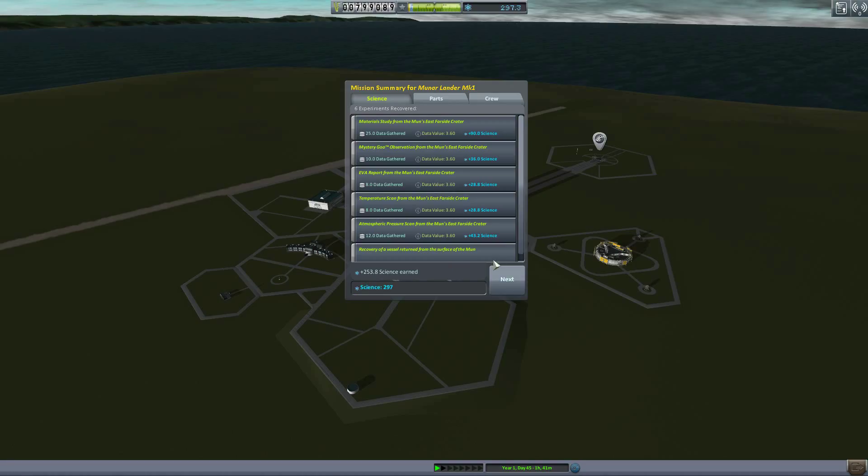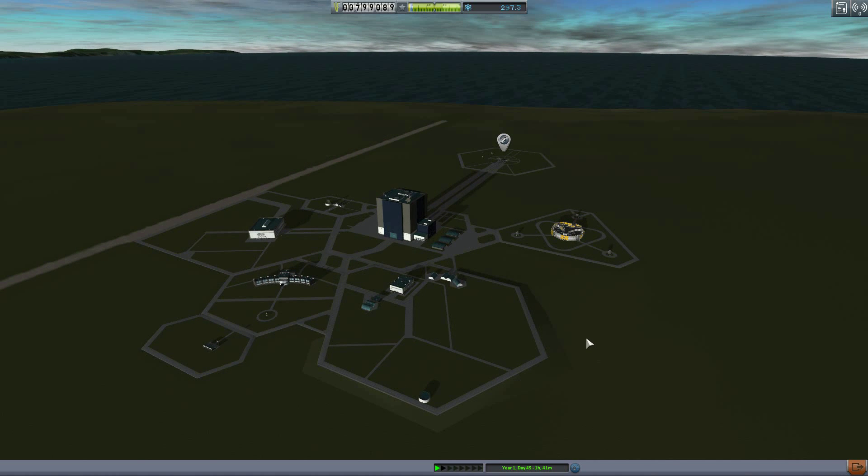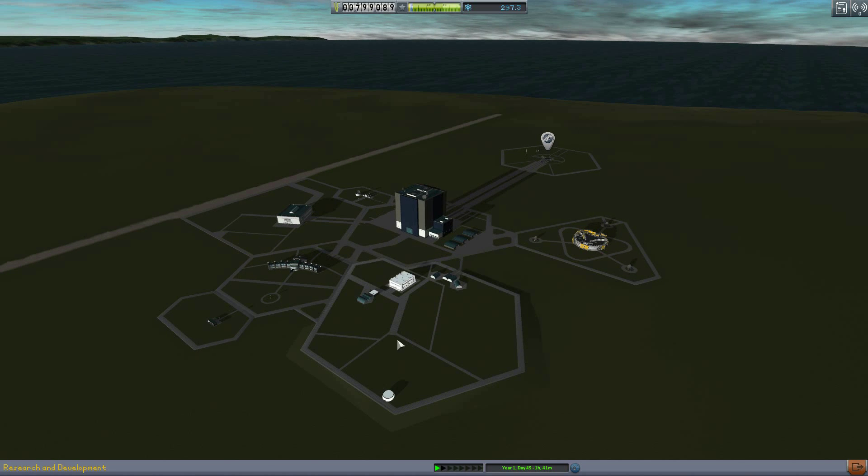Here I am looking at the final readout. Managed to rack up 253 science on that mission, giving me a total of 297. 8,000 funds recovered for a total of 799,000 funds. And Jeb gained 6 XP — way to go Jeb, he finally leveled up. He was behind Valentina there for a sec, but now he's right there with her. I think the next thing I want to buy is the Research Center, just so I can start taking surface samples, which are very good for producing more science. Thanks for watching guys, I'll catch you in the next video. See you then. Bye.